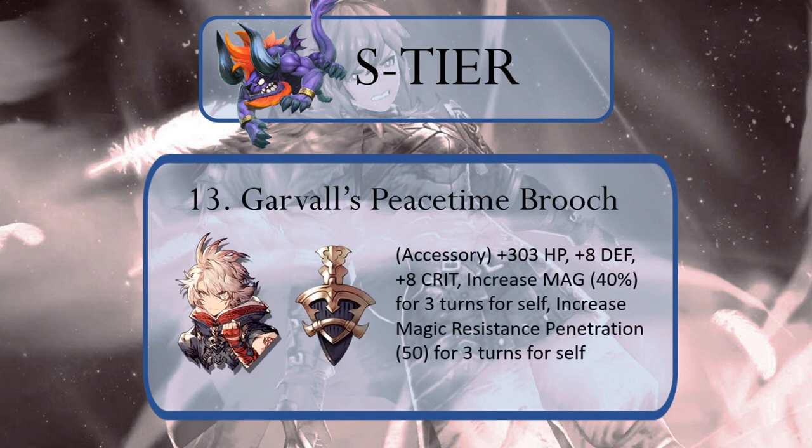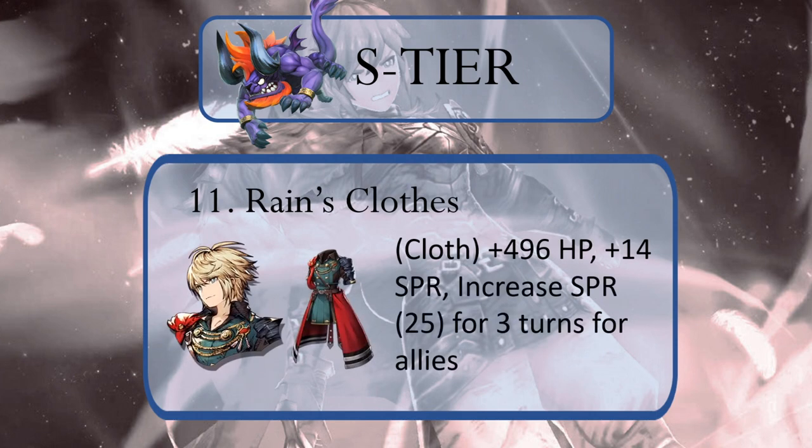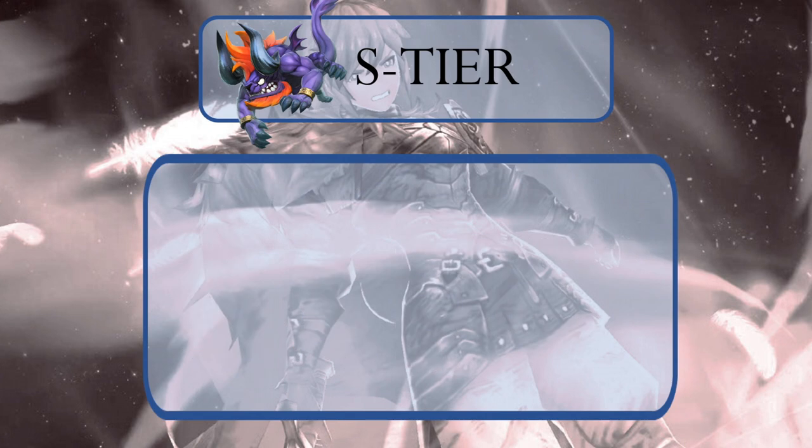Number 13 is Garvel's Peacetime Brooch, which is a must-have for any magic-based unit. Significant boosts to both magic and magic resist penetration is nastier than Absolute Virtue — equip this bad boy on a mage and watch them go full Seymour Flux on the battlefield. Coming in at number 12 is Aldoa's weird loincloth-apron-whatever-it-is thing. The stats aren't great but the AP restore and 50 defense penetration is one of the best abilities in the game, though some jobs can't equip it. At number 11, we have Rain's Clothes — 14 Spirit is crazy high for a TMR, and its AoE ability that gives a plus 25 Spirit boost to allies is insane. Rain's TMR can completely shut down magic teams in a hurry.